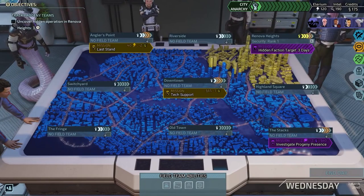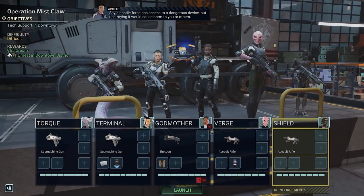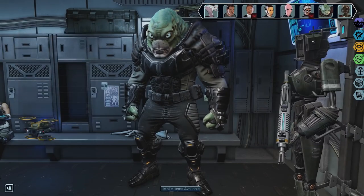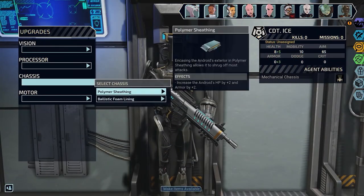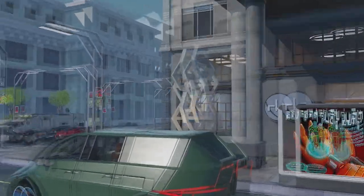So you chose the investigation mission in the stacks district — it will lower unrest by two, net you a small cash reward and speed up operations revealed by two days. Then you pick your squad, keep in mind synergies and their loadout, any androids that will sub in when a squadmate is downed, and you're on your way. You aren't the resistance fighting an overwhelming force anymore; you're a SWAT team of sorts tasked with keeping the city safe.